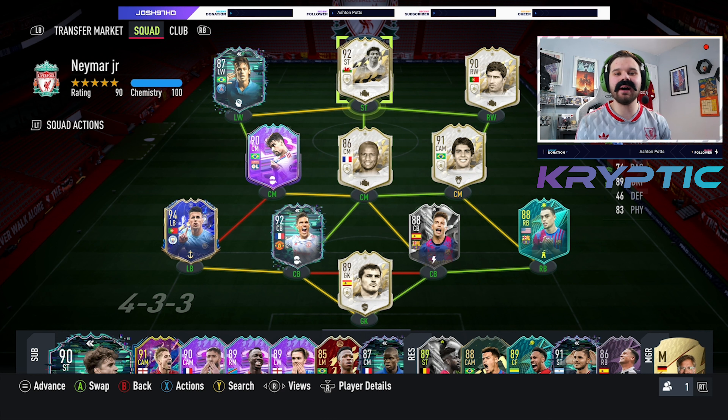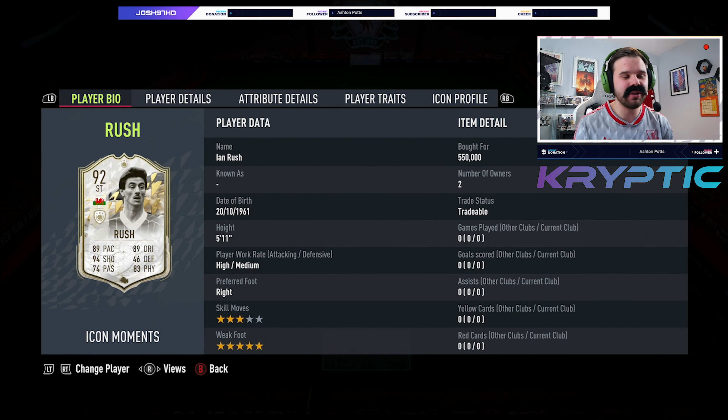Hello guys and welcome to another player review on the channel. We have got the Channel Legends Prime Moments card and it is the Tashmaster himself, Sir Ian Rush — the absolute ghost, the channel legend, the man, the myth, the bloody legend. He has had an upgrade to his weak foot and now has 5-star weak foot. He's going for about 550k and he looks absolutely incredible.